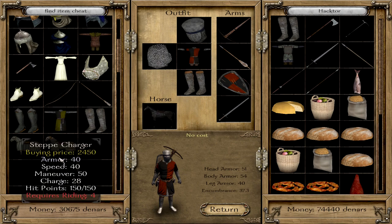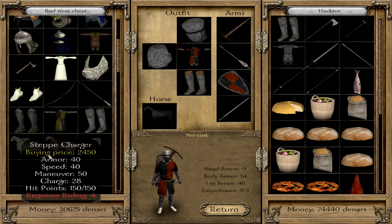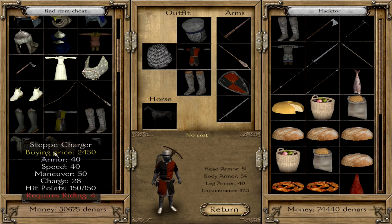And here you can find on the last page two other horses which are pretty interesting, pretty rare, pretty heavy but still fast: the Sarranid War Horse, which is used by Mamluke troops, and the Steppe Charger, which is used by Vaegir troops and Khergit nobles as well.